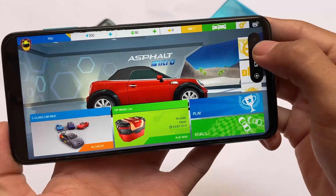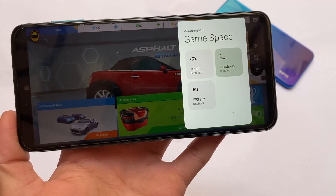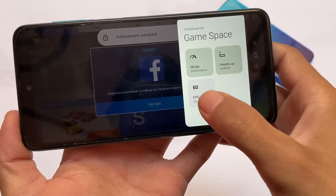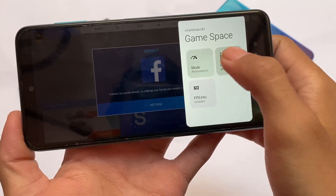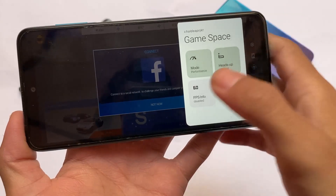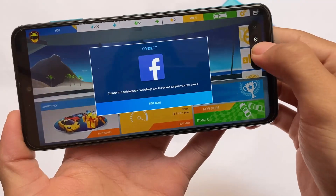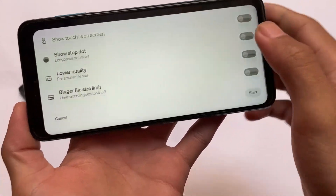An interesting thing here is the new Game Space. You can see it's working great — you have FPS info, performance mode, heads-up notifications you can enable or disable. You don't need any separate module or root for that, which is quite useful. You can use the screen recorder option, the screenshot option — all these options are available here. Screen recording has some extra options available too.